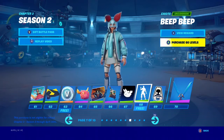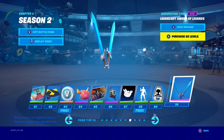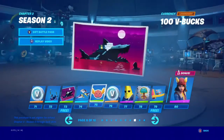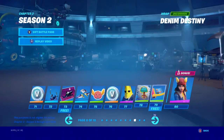We have the Bleep Bleep emote — nothing too crazy there. We have the Sword Axes, which are kind of cool. We have the Bon Bon Contrail. We have Agent PLA Shadow, which looks pretty cool.